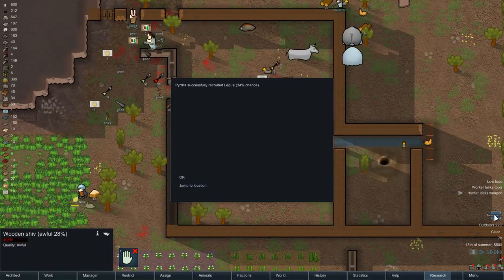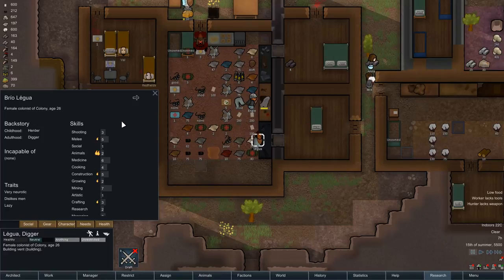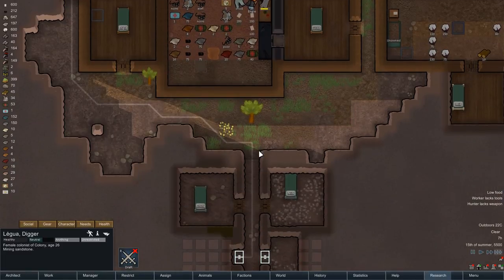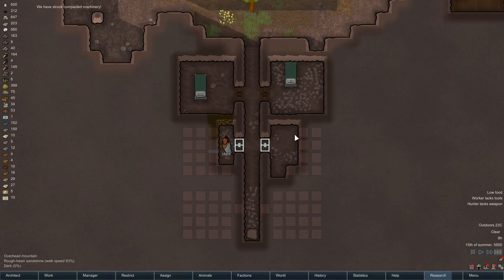Okay nice — we've successfully recruited Legua! So you're a 26-year-old female colonist: neurotic, doesn't like men, lazy. It looks like you're not really good at anything, but you're okay at mining — so let's make you a miner. Have we got any mining tools? We have — right, have that. Get mining! She's like a machine, look at her go!